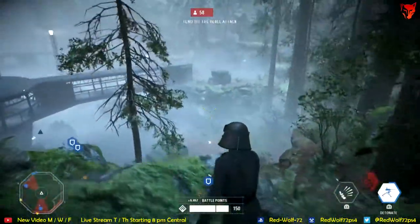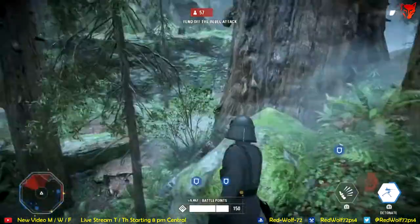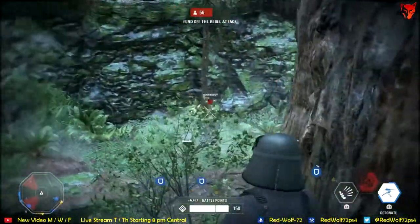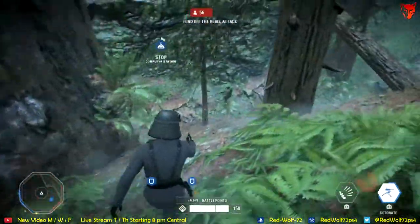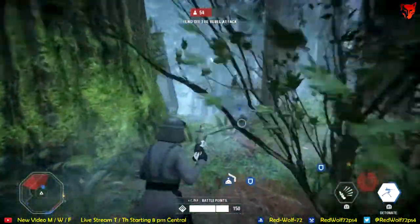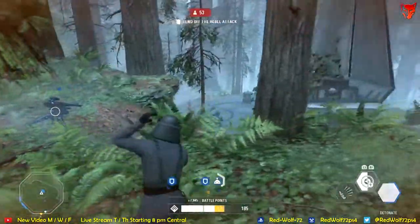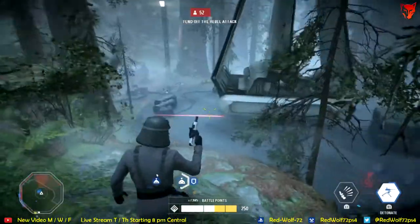I would not recommend this build for Blast or Strike, but if you are in Galactic Assault and all you want to do is play your hero and get it quickly, this is how you do it. I hope this helps those of you who have been struggling to get heroes in Galactic Assault. If you learned anything from this, please give the video a like and hit the subscribe and notification button so you know when new videos are out on Monday, Wednesday, and Friday. Streams will be on Tuesdays and Thursdays at 8pm central. In the comments, let me know who your favorite hero is that you'll be playing more of now that you know how to get them quickly.